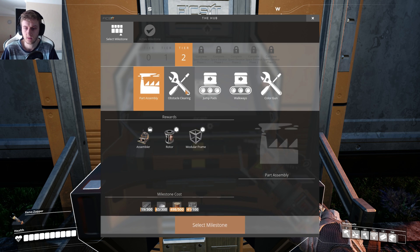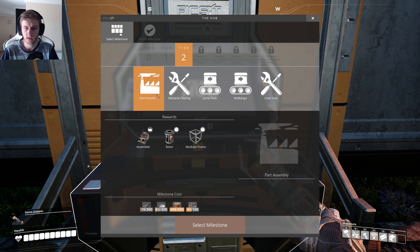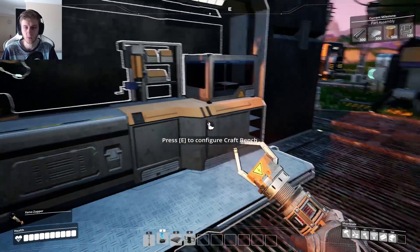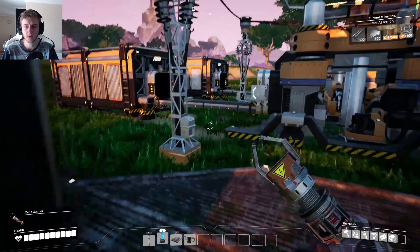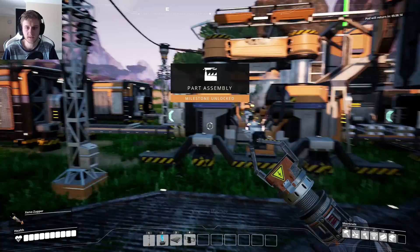Alright, so Tier 2. Modular frame is a reward. I can probably just mess with everything in here. The assembler — I think we'll get that first, out of everything on here, it's the most important thing to me. Select that, and we'll push all the things in there. Just short on the wires. Cables — ooh, that's a lot of cables. There's also a lot of rods and plates. Cables — done. Launch the pod. Yes, now we have the assembler.